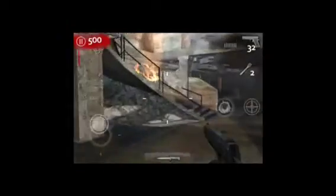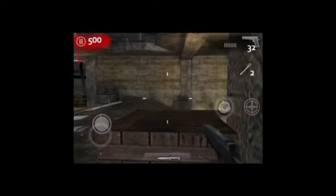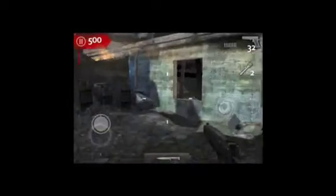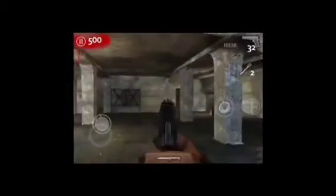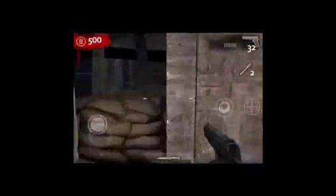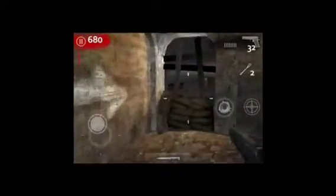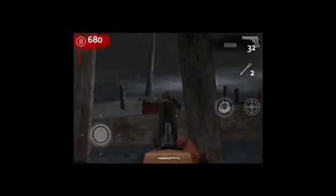Basically the tips you want to do for this — just not buy any guns and knife all the zombies until you have enough to go through the help door, go upstairs, and go to the cabinet. Because you get quite a lot of points for knifing — 130. You could shoot them if you get bored, but I would advise you to just knife them.